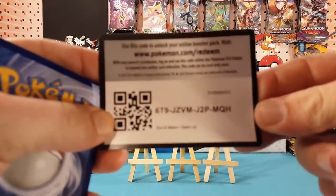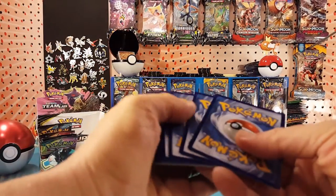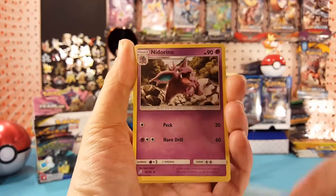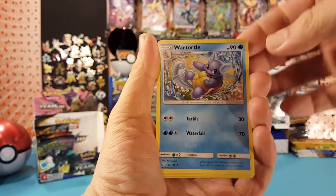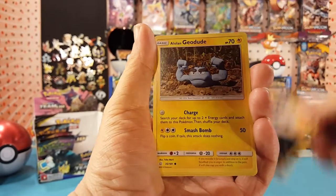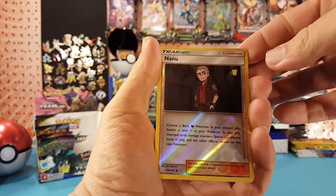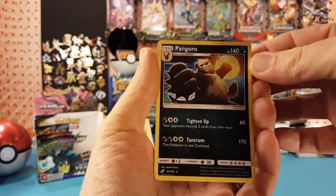There's a code card to start us off — let me know in the comments below what you pull with it. We have Dark Energy, Nidorino, Fairy Charm UB, Wartortle, Magikarp, Poochyena, Geodude, Bronzor, Dratini. Our reverse is a Nanu and Pangoro is our regular rare.